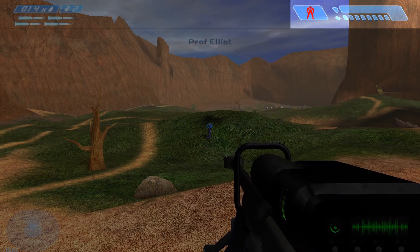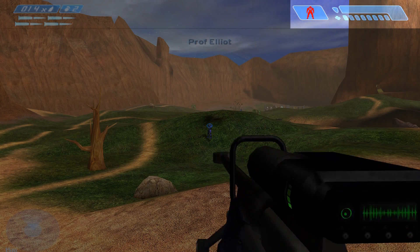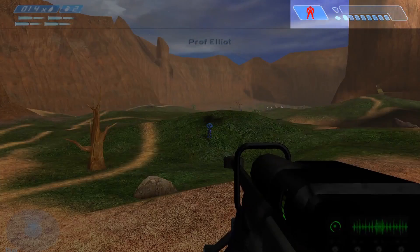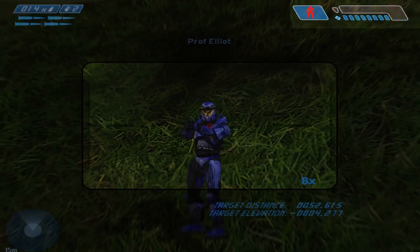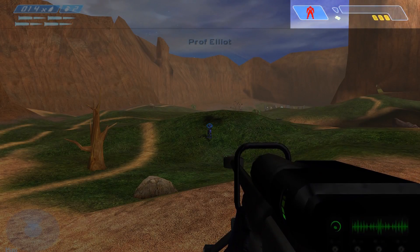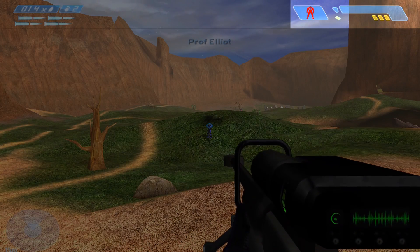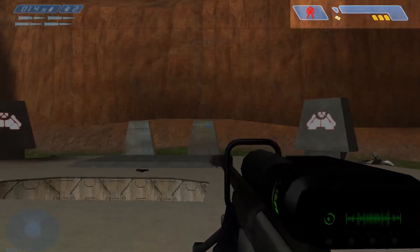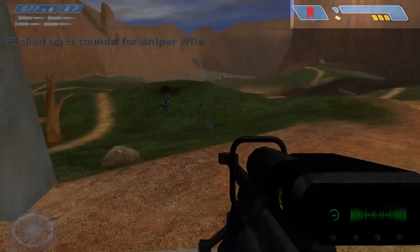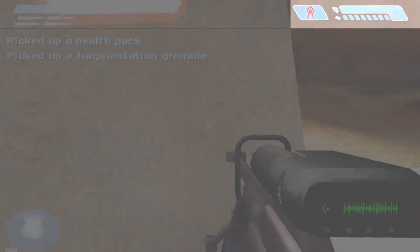In the top right-hand corner you'll notice your health bar. Every shot I get on him takes his shields down, and once his shields are down it starts taking out his health, indicated by the smaller bars beneath. The shields regenerate, as you can see they are now regenerating. The health does not regenerate unless you find the health pack — you simply run over it to pick it up.